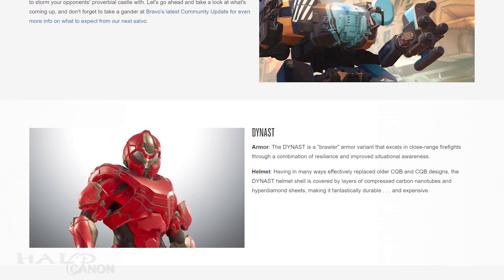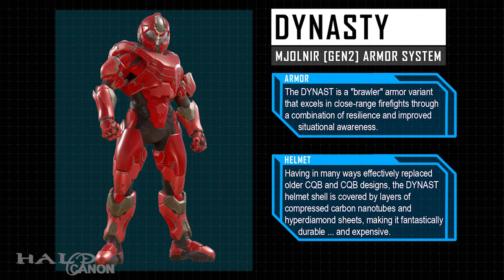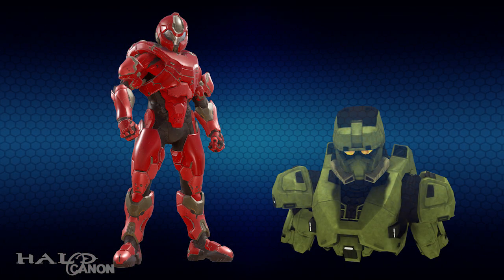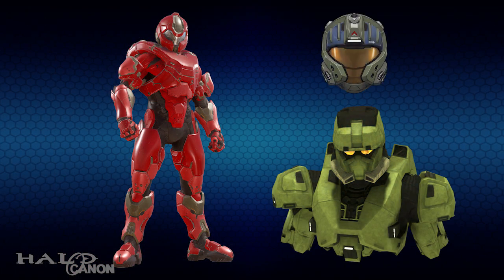We open with a description for a new armor set known as Dynasty. The Dynasty is a brawler armor variant that excels in close-range firefights through a combination of resilience and improved situational awareness. Having in many ways effectively replaced older CQB and CQC designs, the Dynasty helmet is covered by layers of compressed carbon nanotubes and hyperdiamond sheets, making it fantastically durable and expensive. It's a very simple, sleek look.